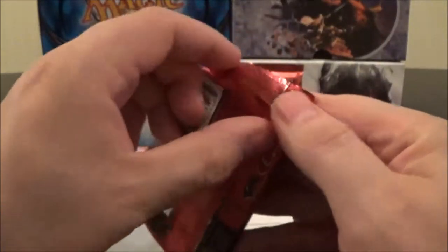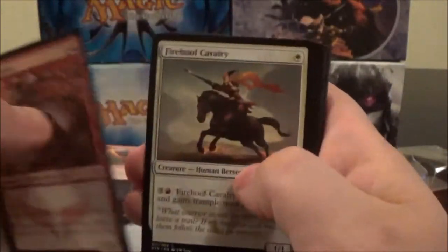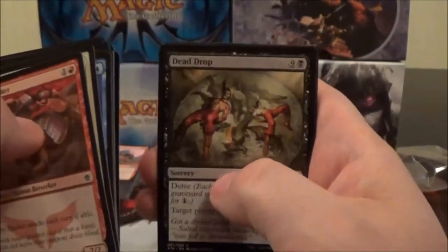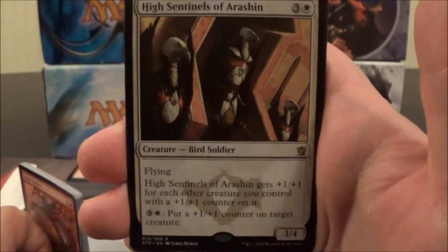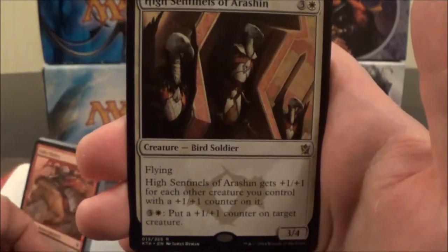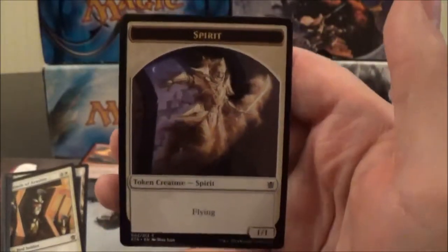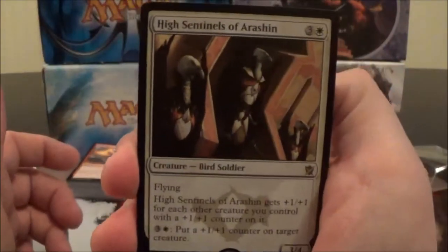Here's the first booster pack from the intro pack — let's crack it open. This is the moment I look forward to the most. Just gonna rip straight to the rare, which is a High Sentinels of Arashin. It's a four-cost 3/4 Flying Bird Soldier. It gets +1/+1 for each other creature you control with a +1/+1 counter on it, and you can pay four to put a +1/+1 counter on target creature. This appears to be an Abzan card. And we got a nice spirit token. So the first rare we got was a High Sentinels of Arashin.